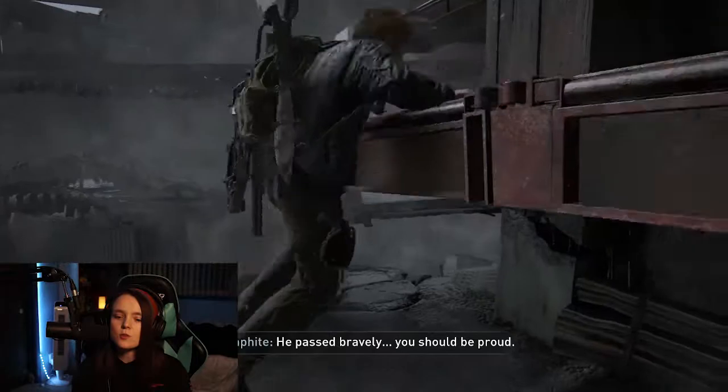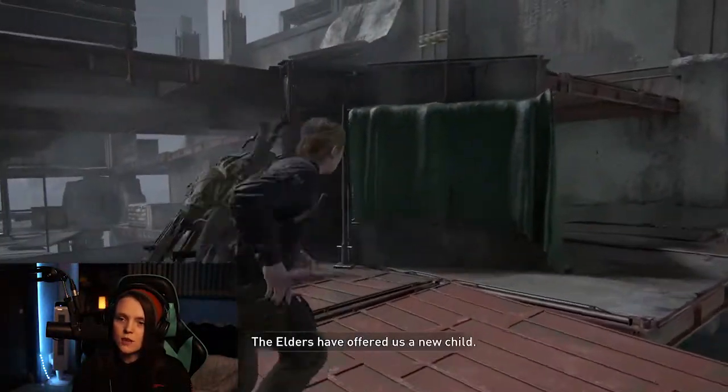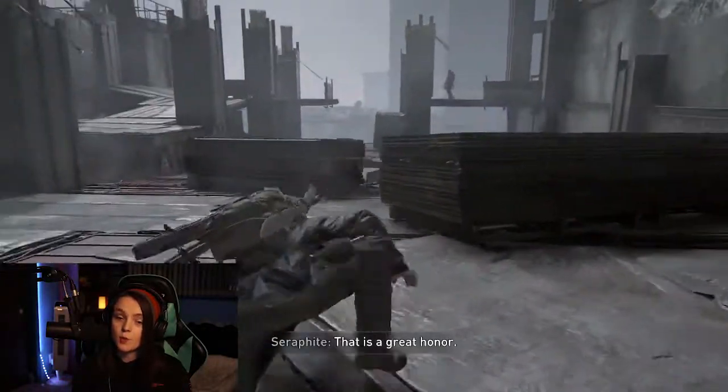You jump over this ledge, you jump up here, you watch this lady to make sure she's not going to turn around on you, and then you jump up. Then you actually start walking here until you get to the very top, and once you get to the very top you crouch right away.